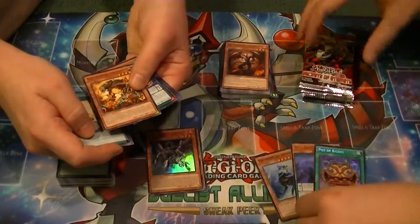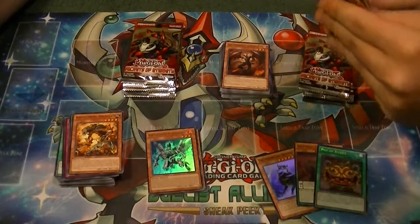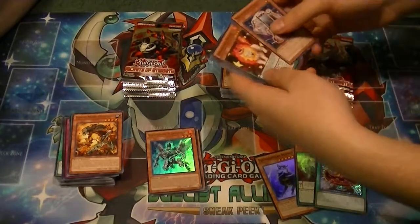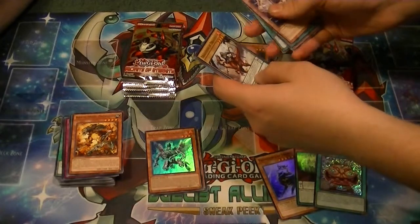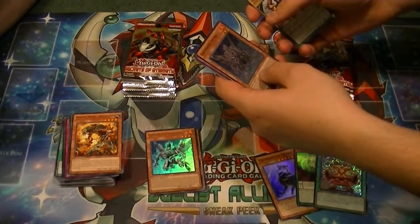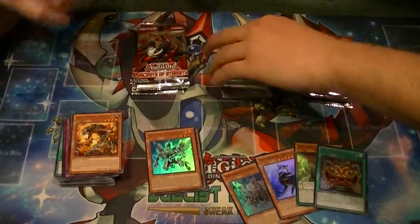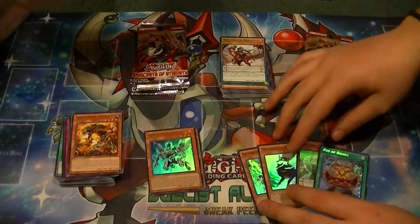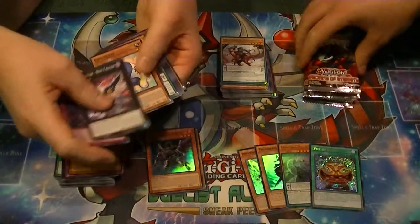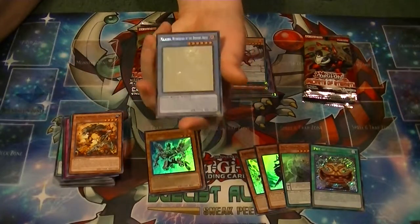So we got a rare Quaking Mirror Force Overlord — it was Overdose in the OCG. There's the Ghost — Dragoons of Draconia is the rare, and Infernoid Entra. Hey, you just want to finish opening the rest of the box since you shouldn't be pulling all the holos. That's fine with me. Got a rare Performapal Trump Witch, and the Ghost Rare Malacoda of the Burning Abyss! Let's go — probably three of the best cards in the set in one box.